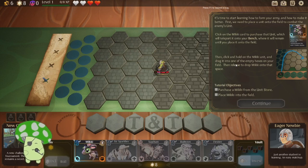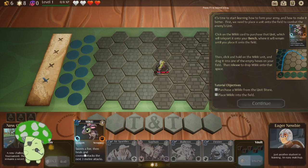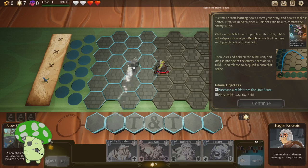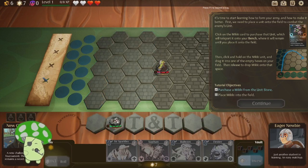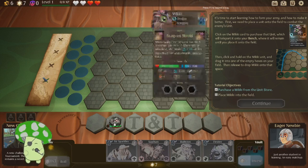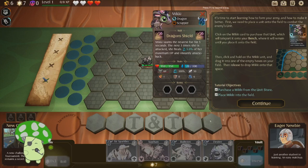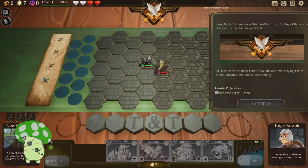It's time to start learning how to form your army and make it better. First we need to place the unit onto the field to combat the enemy unit. Click on the Miki. Put it on the bench. Here's my Miki, and then I have to put it on the field somewhere. Click and hold and drag it onto the empty square. What kind are you? You are... you're good at taking damage. So let's put you right here. Fight.